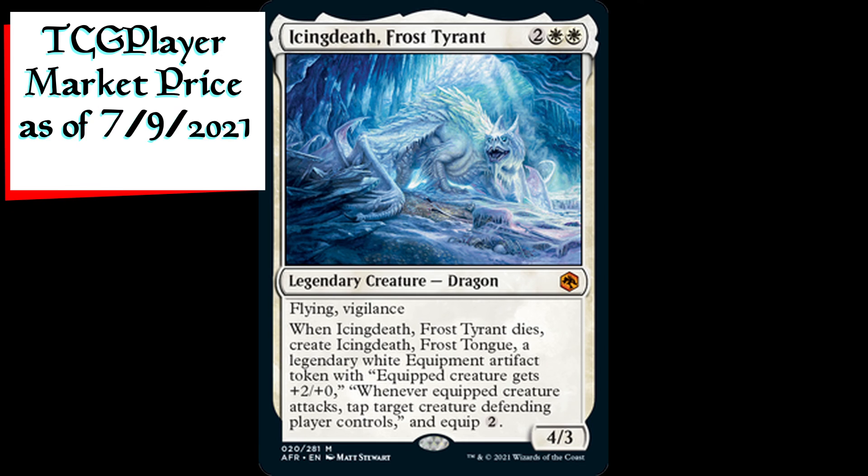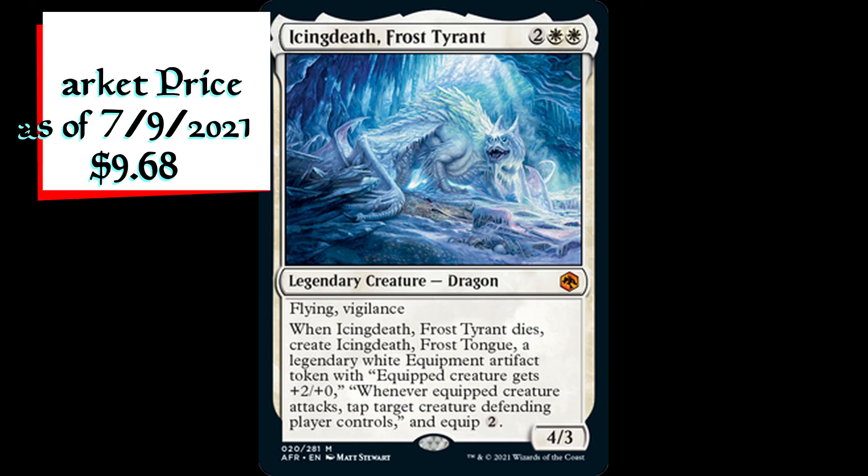Icing Death Frost Tyrant is a 4/3 legendary dragon creature for two generic and two white mana. It has flying and vigilance. When Icing Death Frost Tyrant dies, create Icing Death Frost Tongue — a legendary white equipment artifact token with equipped creature gets plus two plus zero, and whenever equipped creature attacks, tap target creature defending player controls, and an equip cost of two generic mana.